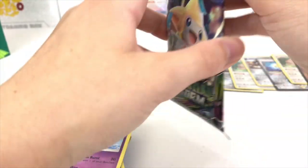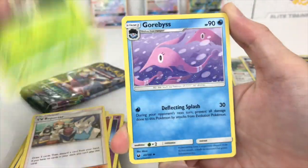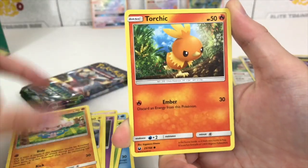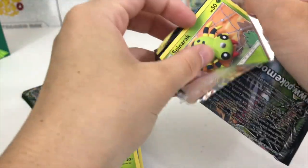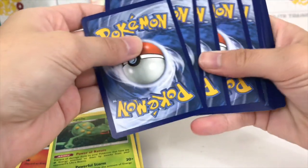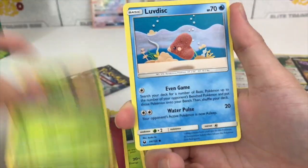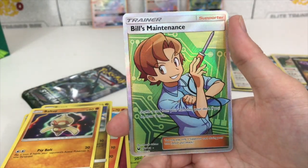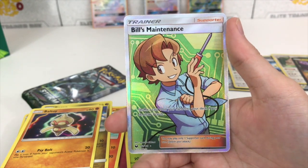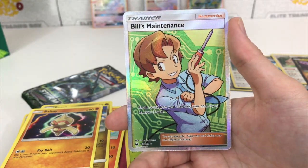Code card for that Latios prism star — everybody celebrate a little! Four to the front: Fire energy, TV Reporter, Shiftry, Garbodor, Cacnea, Gulpin, Chinchou, Meditite, Torchic, Torchic reverse — that happens way too often — Sceptile regular rare. Two packs remain, let's go! Fairy type energy, Apricorn Maker, Scyther, Torchic, Deoxys reverse rare, and a Bill's Maintenance full art — oh my gosh, I almost died! That is beautiful.